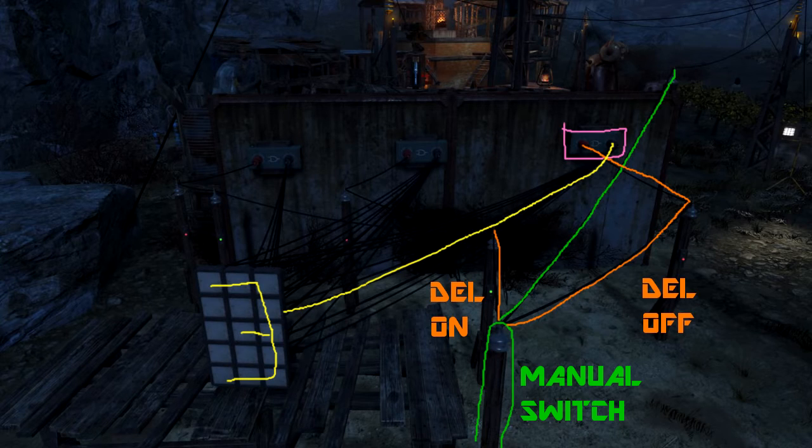So again, real quick: power comes in, I turn on the manual switch, it goes off to the delayed off switch which, after one second, will turn off. So for one second, the delayed off switch transmits power to the AND logic gate, and the AND logic gate transmits power to the light box to create the number 3. This will last for one second, and then the power of the number 3 turns off.